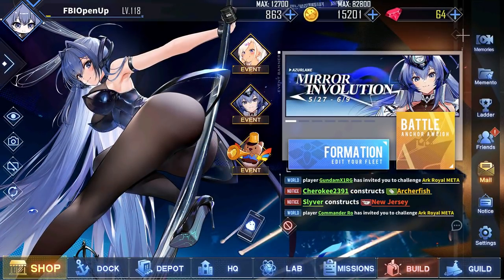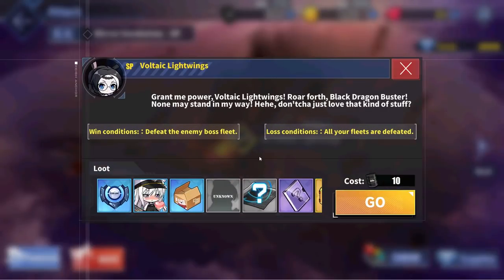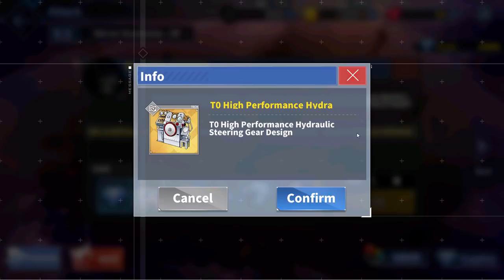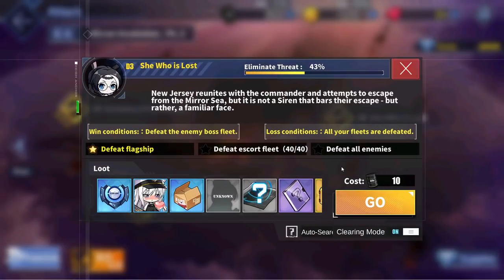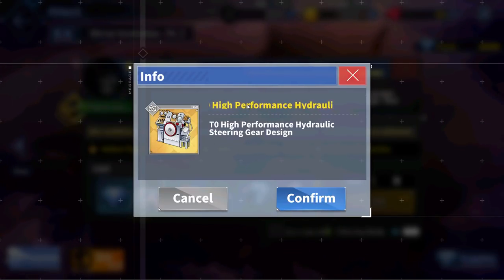For how to farm Mirror Involution, I would first recommend finishing D3 as fast as possible to unlock the SP stage that you can do every day for 800 event currency, the chance to get Taekan Naroga, and the gold washing machine blueprints. After this, D3 is also a fantastic stage to farm for the event points, Taekan Naroga, and the gold washing machine — which is an insanely good aux gear that provides a ton of evasion for vanguards from research. I would spend a majority of my oil on this stage.